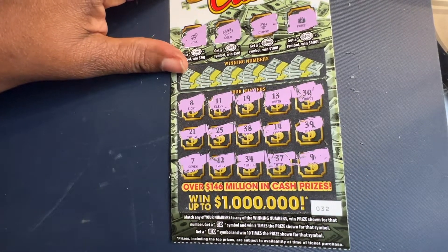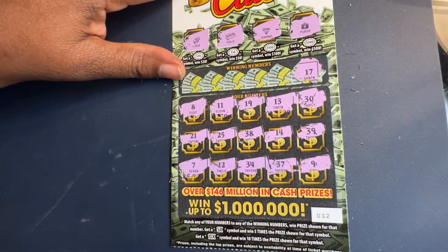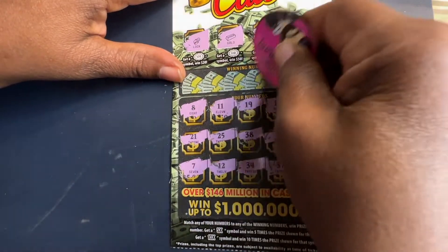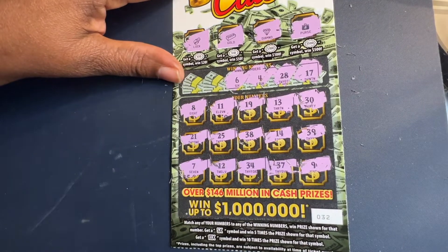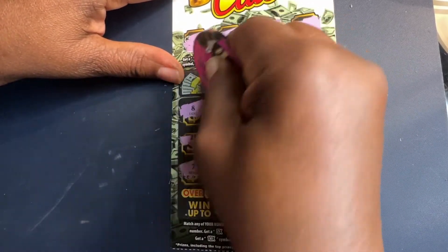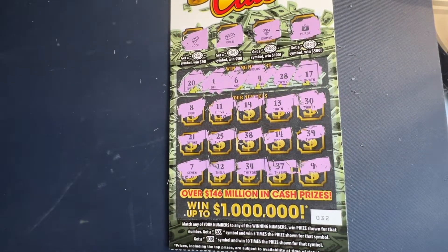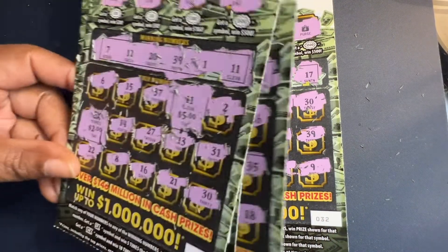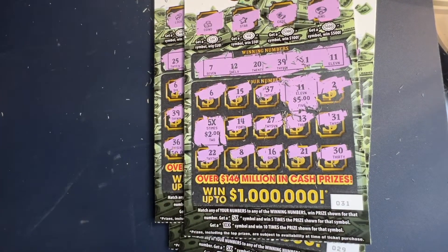We did not get the symbol on ticket number 32. Let's see if we can find a match: 17, 28, 4, 6, the Lonely One, and 20. Ticket number 32 was a bust. We played four tickets for $40 total. We did get back $15 from the 5X and that $11 match.